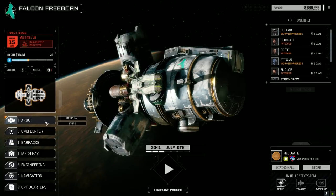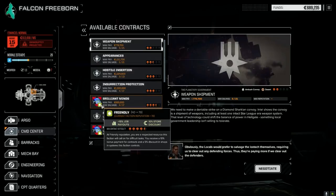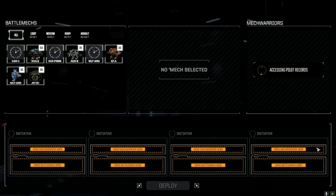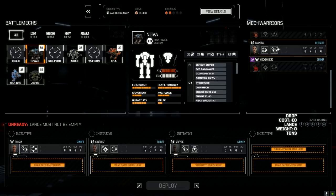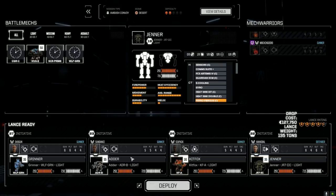We've got enough time to pull off another mission. Let's go to the command center, check contracts. We've got an ambush convoy mission with two strikes - it's a Diamond Shark convoy but I don't mind, we've got really good rep with these guys right now. Negotiate full salvage and accept. Putting in our second lance - Shogun, Sundance, Six Pack, and Hannibal the Grinner. Adder, Kit Fox, and Jenner 2C. Let's deploy and get this done.